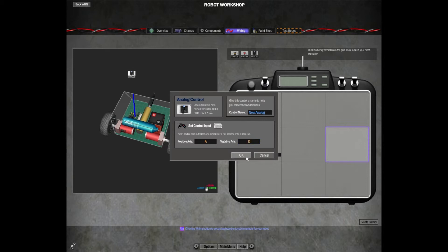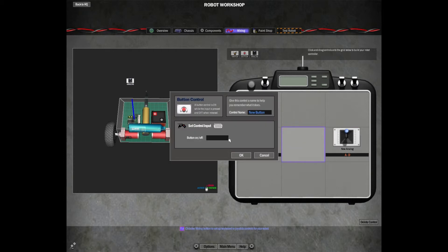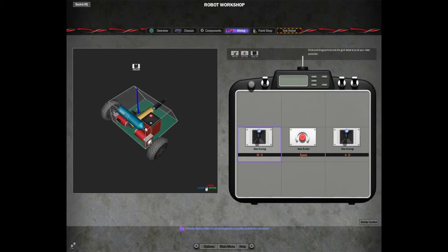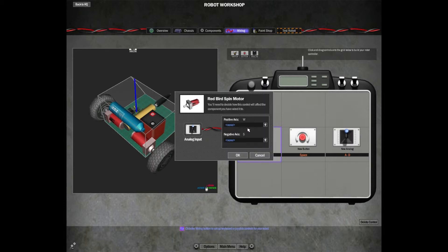We also need to fire the cylinder — for a burst piston you're going to need a button, and we're going to set that to Spacebar. When wiring it up, you select the control you're wiring and then select the component you're trying to control. In this case we select this motor and it gives us an option on which way you want it to spin — meaning when I hit W, which way do you want the motor to spin?